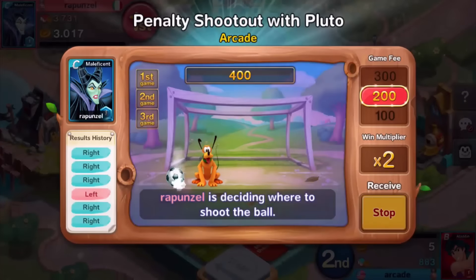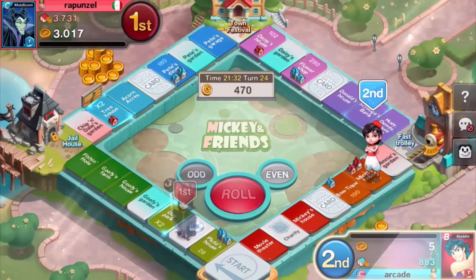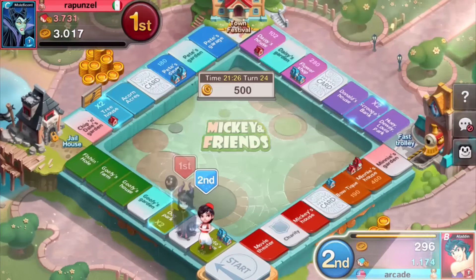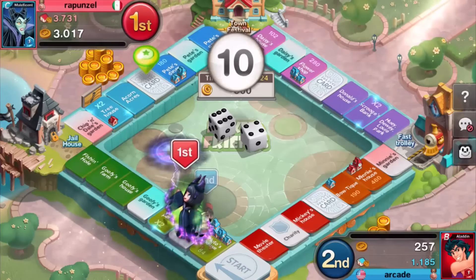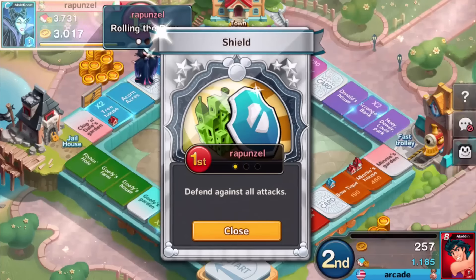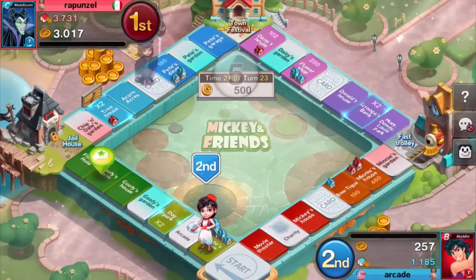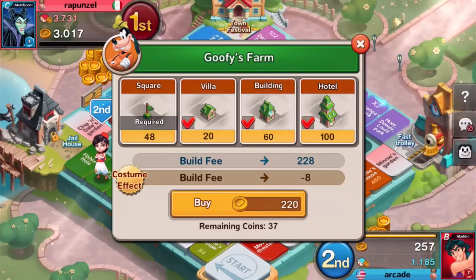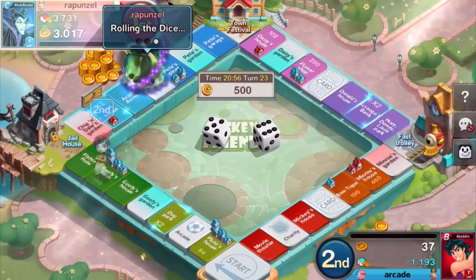So this thing is like a mini arcade game where you have to choose which side the dog is going to block the ball. You have to choose the opposite side to get a better chance. He has a 10 — get the jail card, please. Defend against all attacks — no! How long is that effect for? Four. Should we buy it? Yeah, let's just buy it, screw it. We only have 37 left.